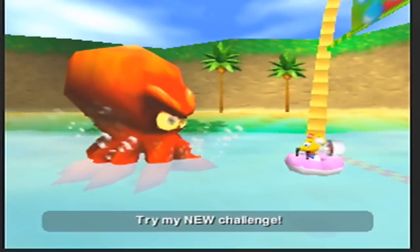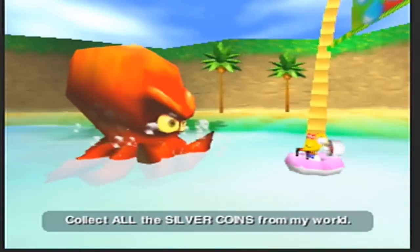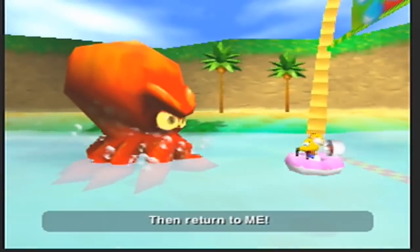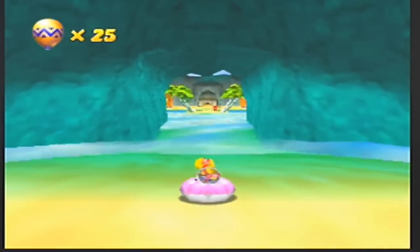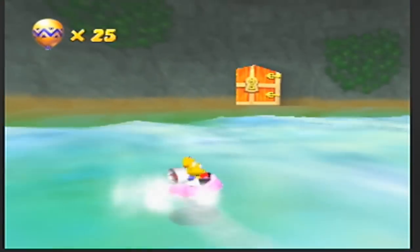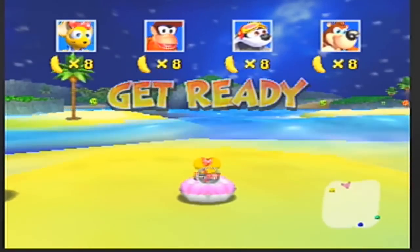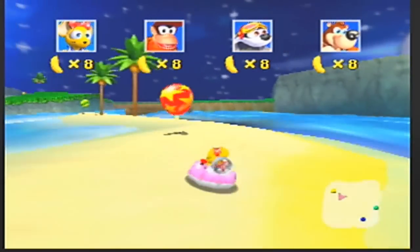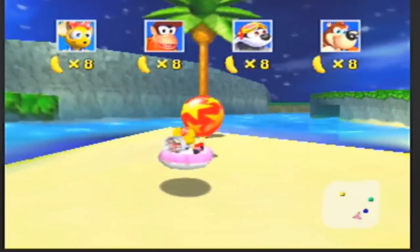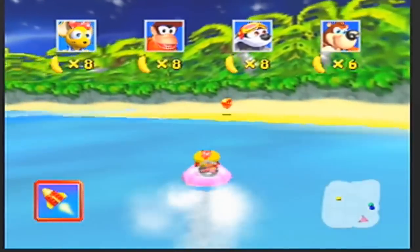Oh, that voice. And just the fact that he says 'for my world' — oh my god, we know you're in control, you don't need to remind me. Okay, let's do this really quick. The battle course for this area is Dark Water Beach — it's the same exact game type as the snow world. It's basically battle mode — Diddy Kong battle mode, as some might call it.